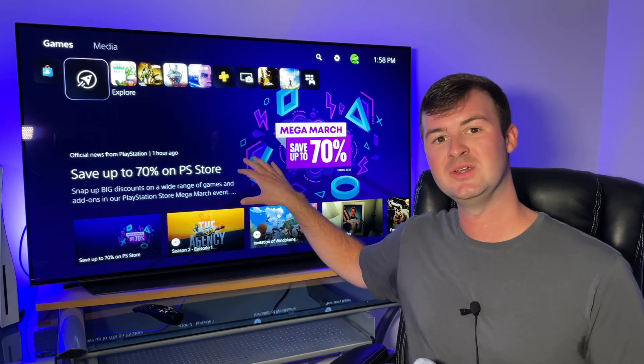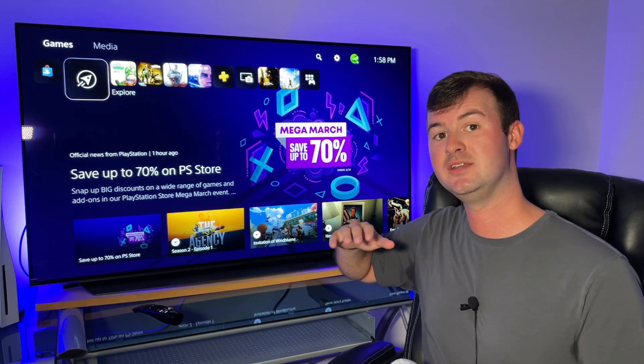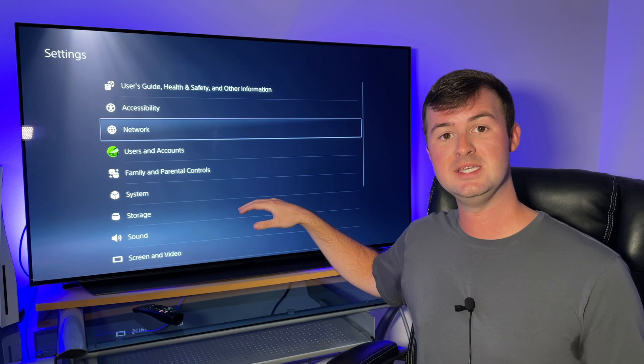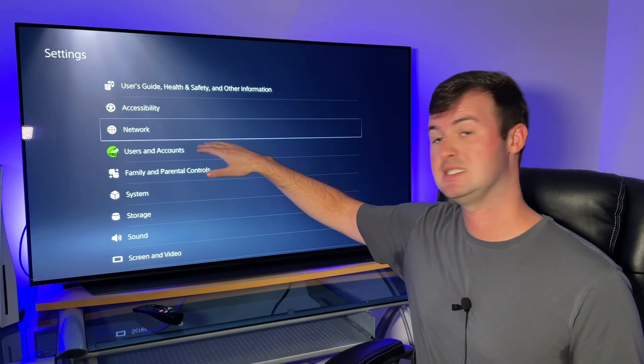From the home screen of the PlayStation 5, you first want to go up to the gear icon that's on the top right of your screen — that's the general settings menu of your PlayStation 5. Once you're in the general settings menu, you then want to go down to where it says Network.